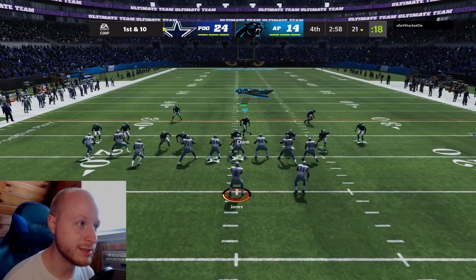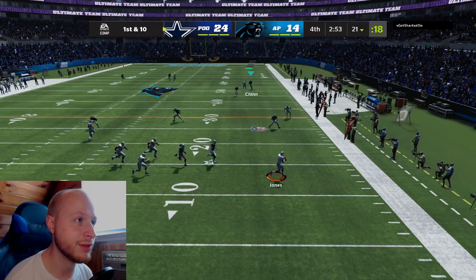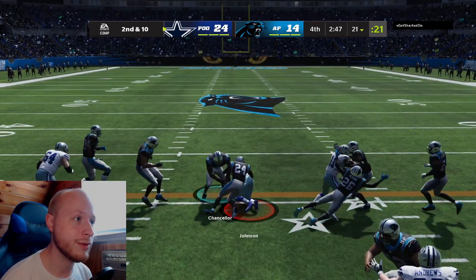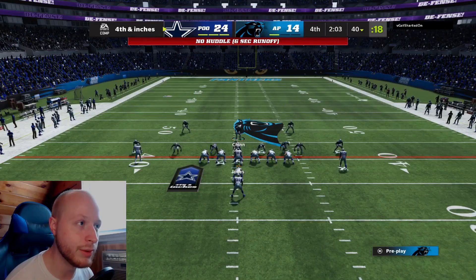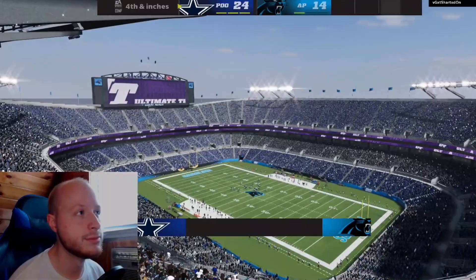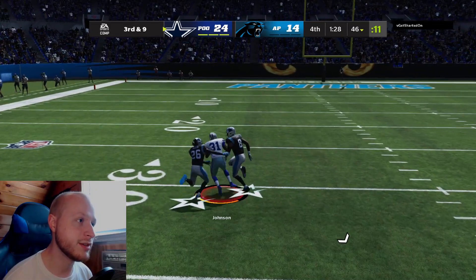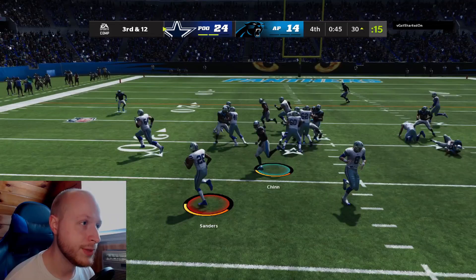He's gonna try to throw — Cam Chancellor, you need that pick! That was the one that was gonna put us back in this game. I'm 100% run committing here. He just runs it — that's GGs unfortunately. I would love to play this with my normal team and see if he can get those same kind of gains, so if you're watching this video I challenge you.